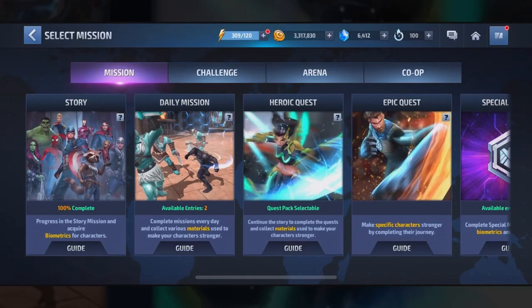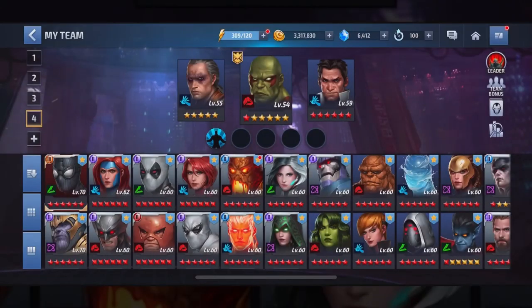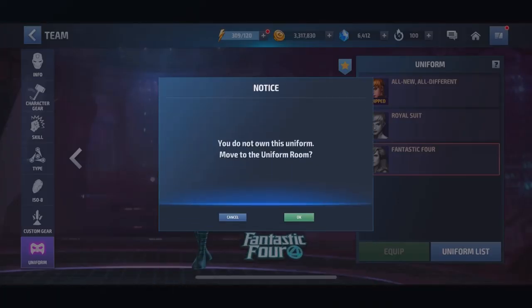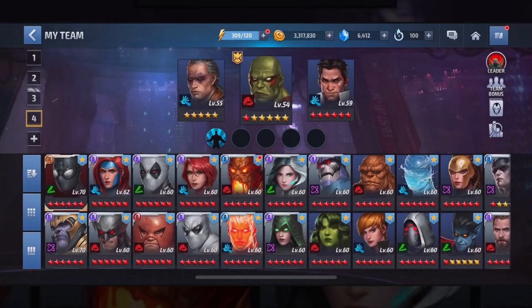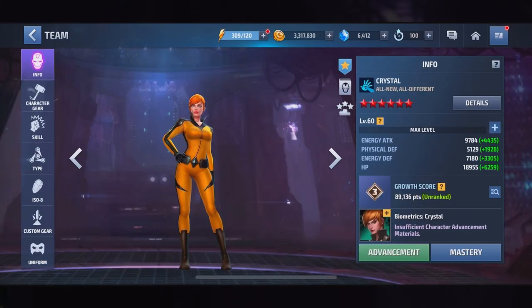We're going to take Crystal. I always liked her, but not in this form. I like her in the Fantastic Four suit. There's better stuff there, but it's too expensive right now. So I'm like, forget it, I'm not buying it. I mean, I'm not rich obviously, but we're going to take her up there and see if we should get it.